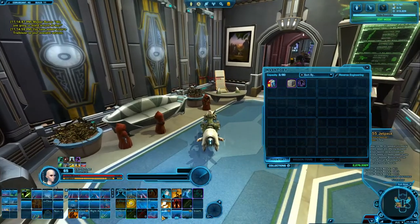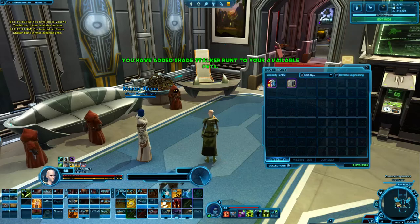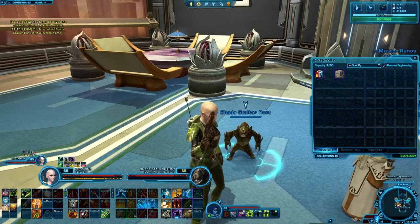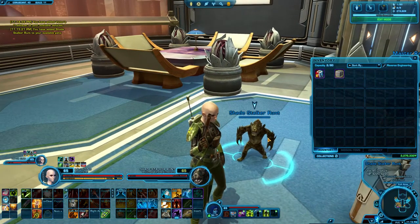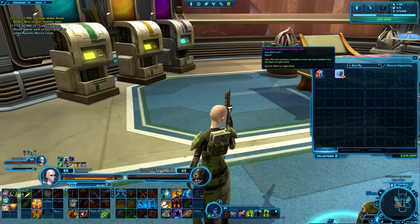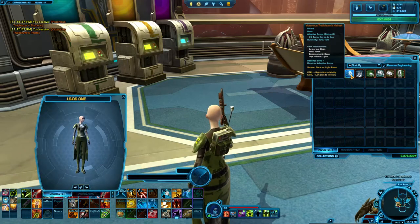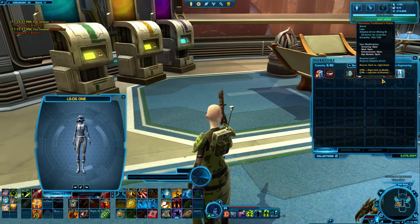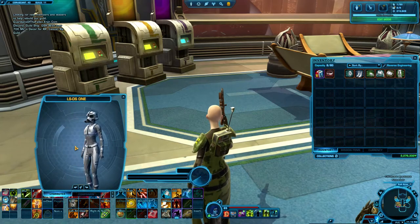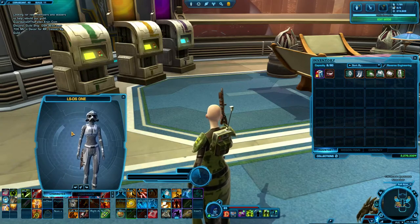I can't get off my speeder now. There we go. We have a new pet, the Shade Stalker mount. Cute little guy, makes wonderful noises. And there's also the Victorious Trailblazers armor set. I think there's actually a different armor set you get from the highest tier, but this is the one I have, so I'll preview these. Basic armor set, nothing too fancy. Not the biggest fan of it, but I guess if you have like a scouting trooper-type character, maybe that works.